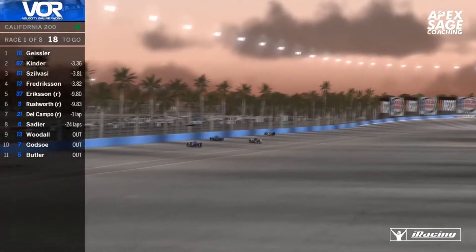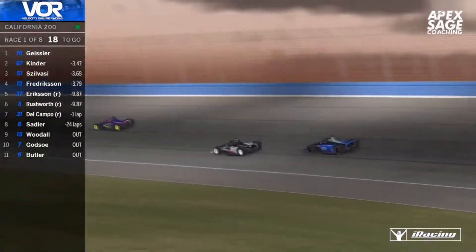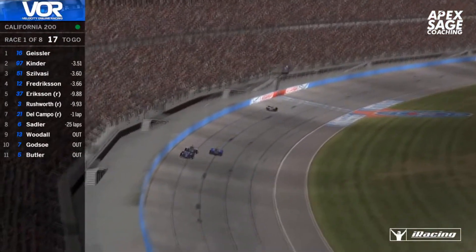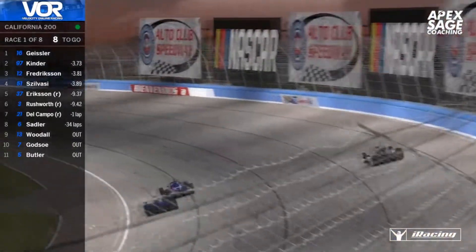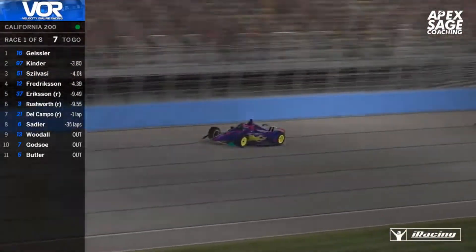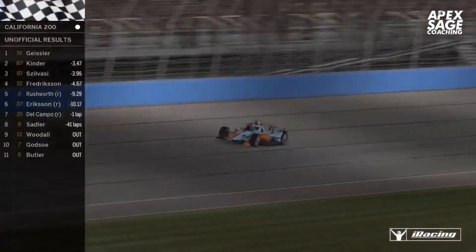Oskar is still racing with Patrick — Patrick just got by him — as they've actually caught up to Seb Kinder now for P2. Seb ran with Geisser for much of the race, but Geisser has absolutely checked out on the rest of the field, 3.5 seconds clear of Kinder. Seb once again with the door-shutting manoeuvre, taking the air off Oskar Frederickson's car, being very aggressive. Dominant drive from Geisser since that earlier mistake from Seb Kinder — never looked back.